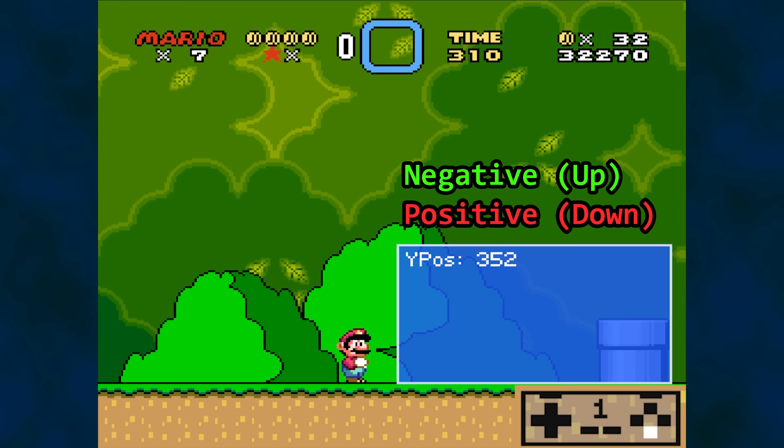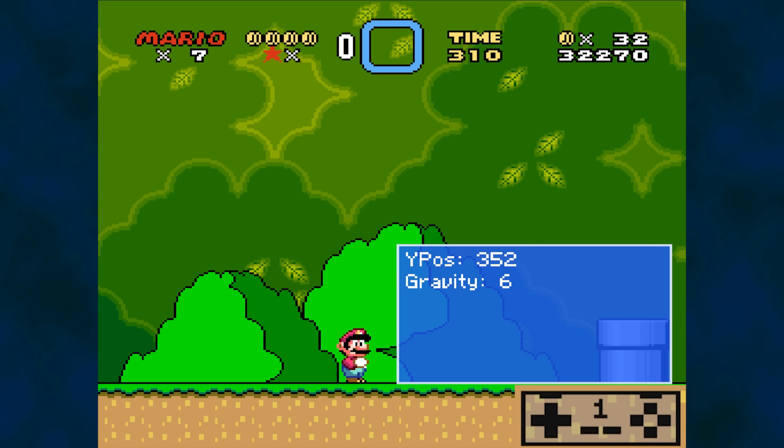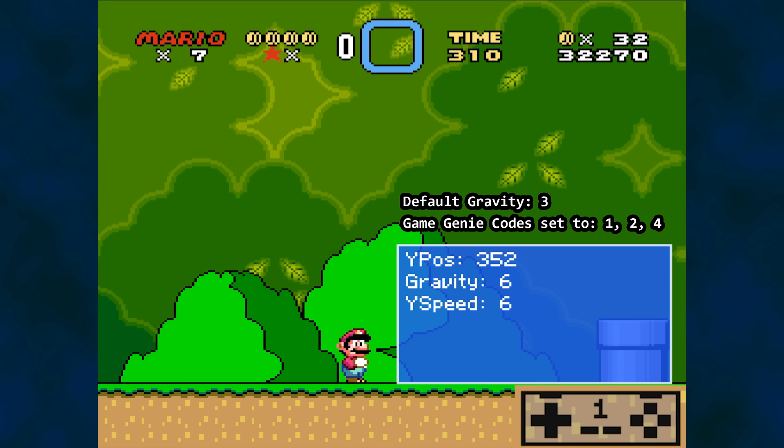That brings us to gravity. While resting on the ground and not pressing any buttons, gravity has a value of 6. Mario is on the ground and the player is not trying to jump, therefore Mario's current Y speed is 6, which is basically gravity. We have seen a gravity value of 3, as well as 1, 2, and 4 when it comes to jumping. Now we have a value of 6 when resting.